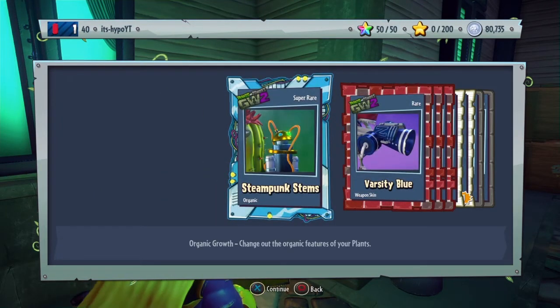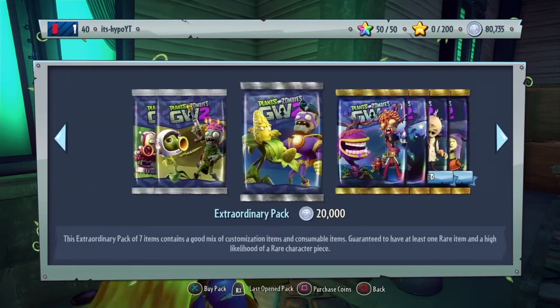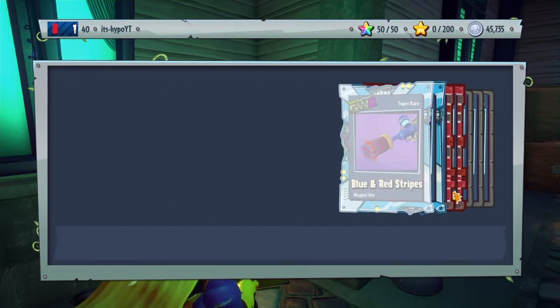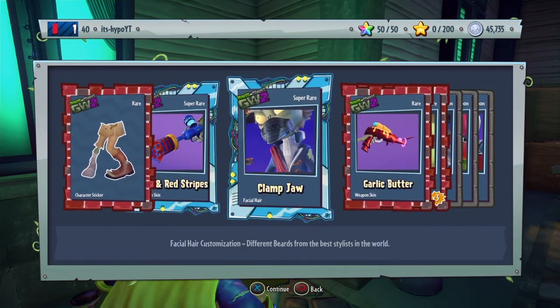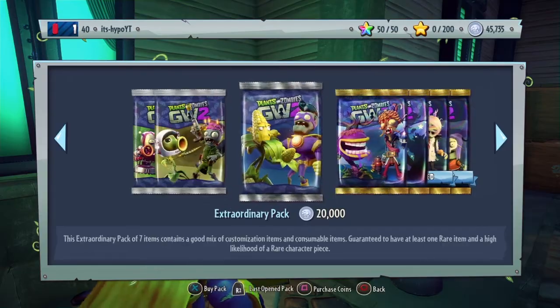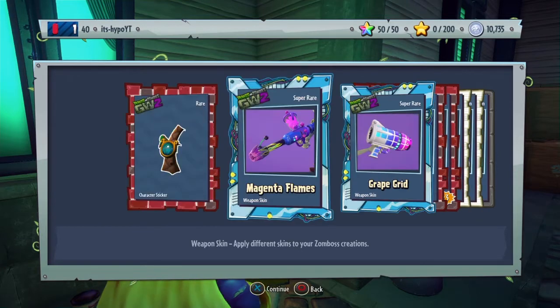Not going to get a character piece — Steampunk. I have room for like one more pack after this. Another piece for a scientist in our last pack. I hope I can get that scientist. Blue and red stripes, chomp jaw, garlic butter, partial makeup.